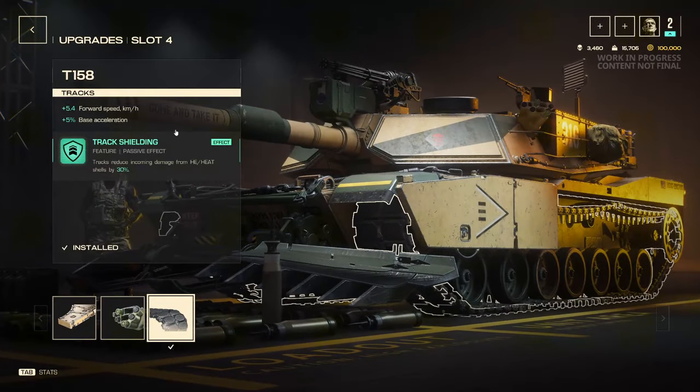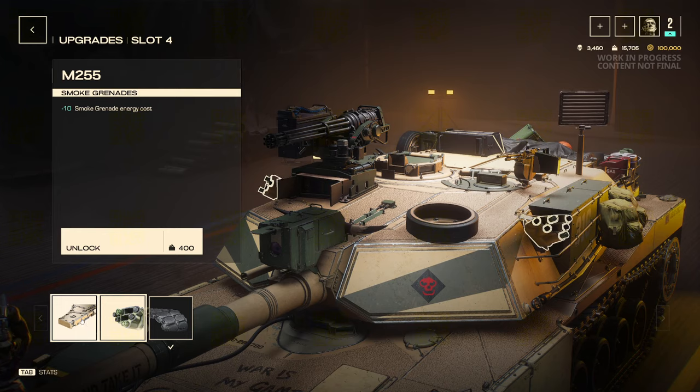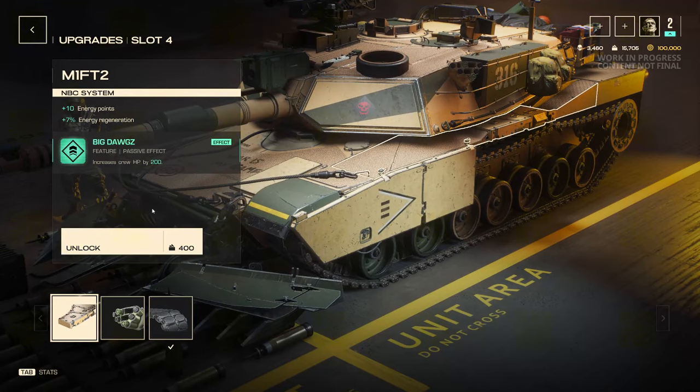In slot four, I go with tracks to make it where I go quicker by 5.4%, which adds up over time. You could do smoke screen cost reduction by 10 if you want to rely more on smokes, but I feel like it already has enough abilities. I haven't really had much issue with this tank running out of energy.